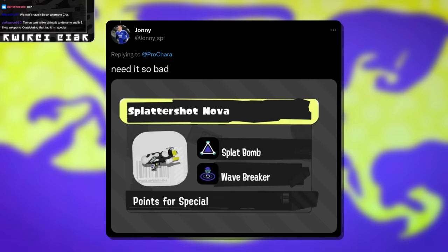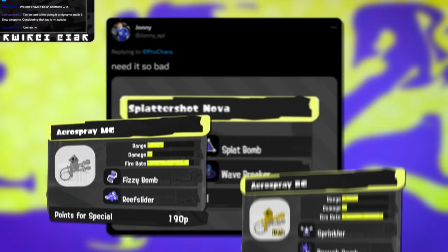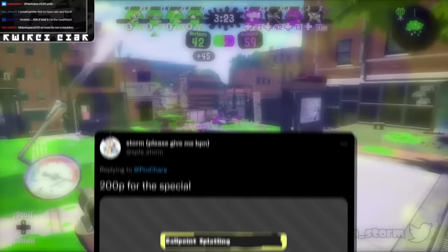Johnny says Splattershot Nova needs Splat Bomb and Wavebreaker badly. I definitely like this kit — this weapon needs things to make up for the damage so it could be more aggressive, and Wavebreaker combos very well with it, similar to what Killer Wail does on the normal kit. Giving it a bomb since it had a utility sub the first time makes sense. I will say I think Burst Bomb is actually more likely considering this weapon is similar to Aerospray, and they didn't give Burst Bomb to Aerospray — so my hope would be Burst Bomb and Wavebreaker, honestly. That would be super fun.